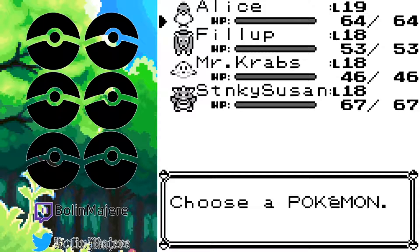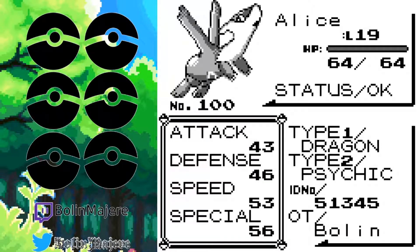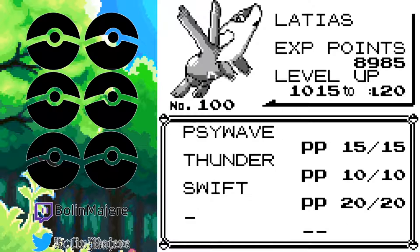I'll just do a quick team recap for you right here. First we got Alice at level 19, with 64 HP — a really good number. Dragon and Psychic, excellent stats. Psy Wave, which is meh. Thunder, which has been pretty good to us. And Swift, which has been swifter and kinder than all of the other moves.